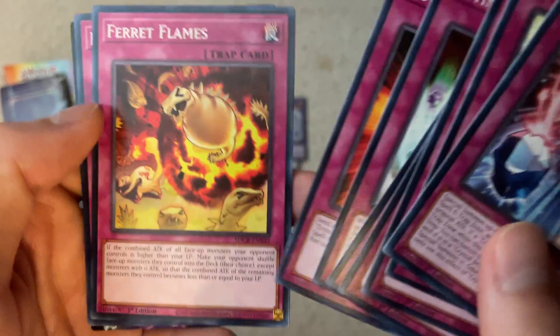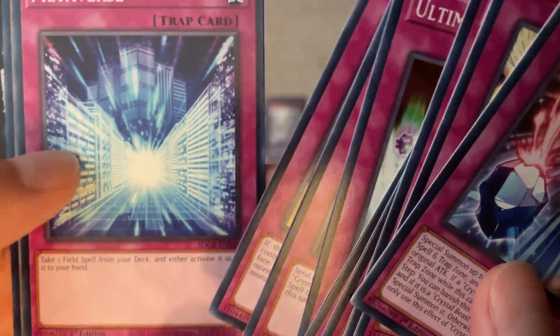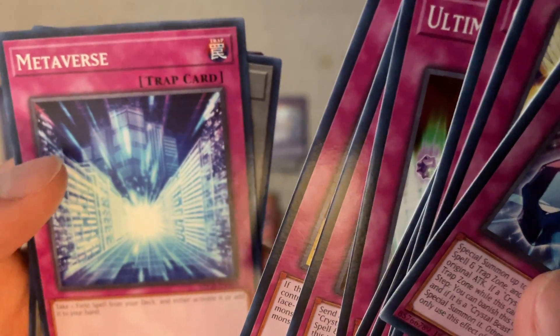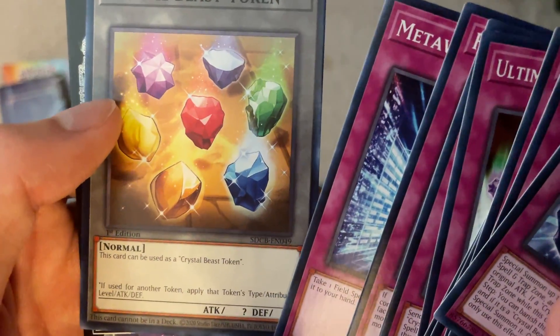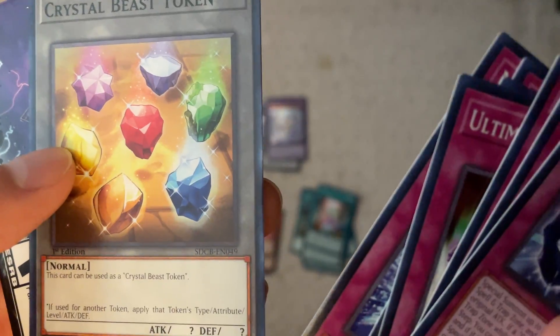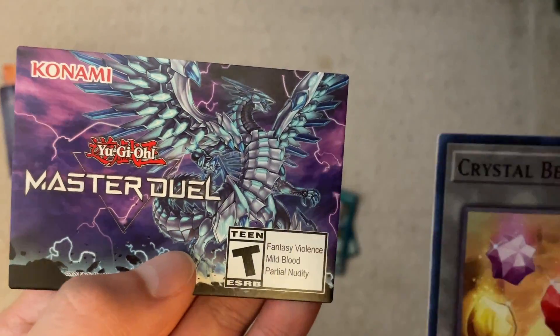Ferret Flames — just a general good floodgate card I guess. Metaverse — because I think Terraforming is banned now; back when I played I ran two Terraformings and two field spells. Crystal Beast tokens — these are nice. I kind of wish these came as Ultra Rare or Super Rare, but the Jesse tokens are cool too.